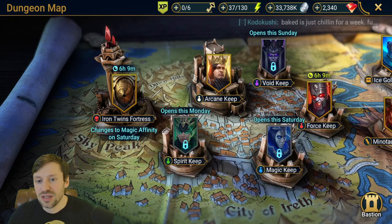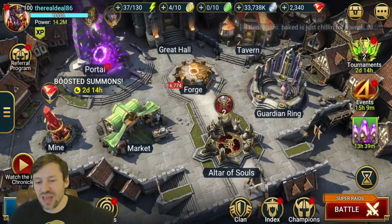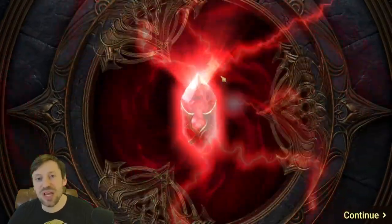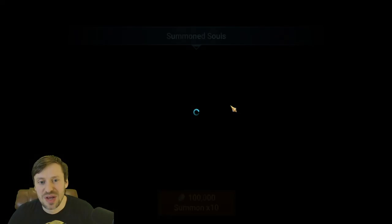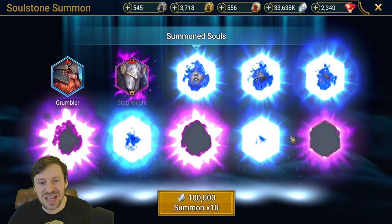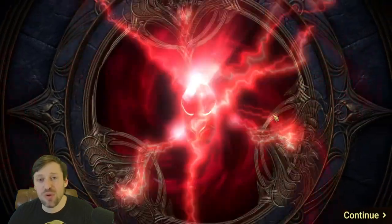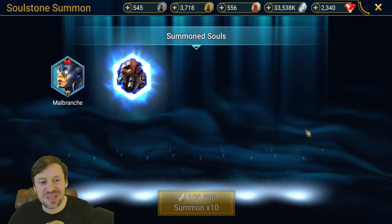Now we've looked at where you can get them from, let's start pulling. There are so many soul stones that I want, so hopefully we get something tasty. I've been really unlucky with my void pools — didn't get anything — so hopefully this is a little bit better.